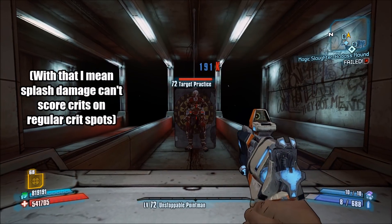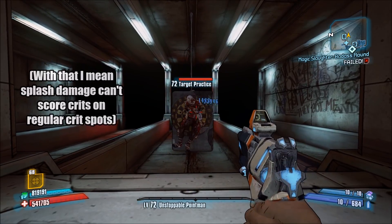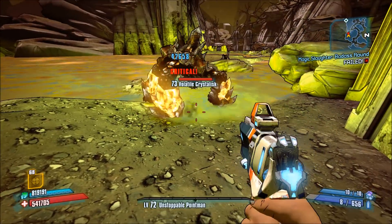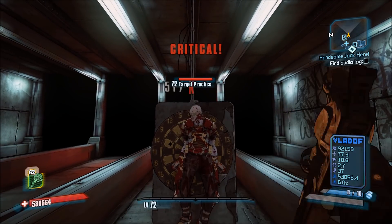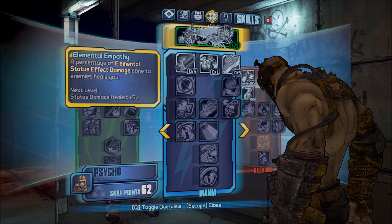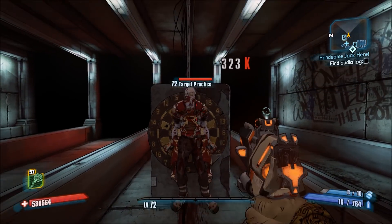In most cases only the impact damage of a projectile gets multiplied, while splash damage doesn't, with a few exceptions on enemies with universal crit spots such as crystalests. Melee damage can score critical hits, but is completely unaffected by all four crit multipliers. The only exception to this is Krieg's Pain is Power, which does reduce crit melee damage, even though holding a gun with type C doesn't.